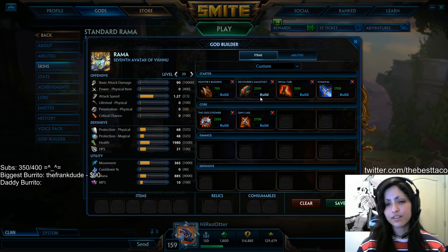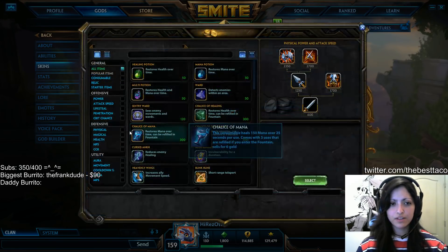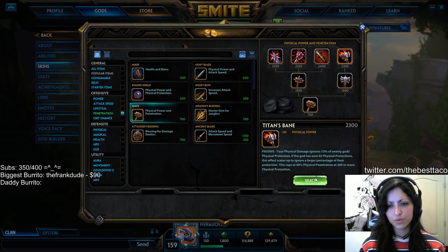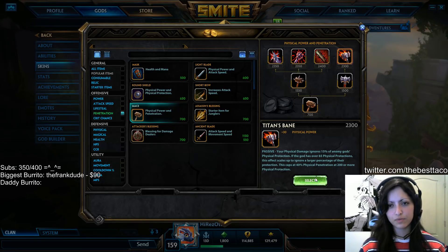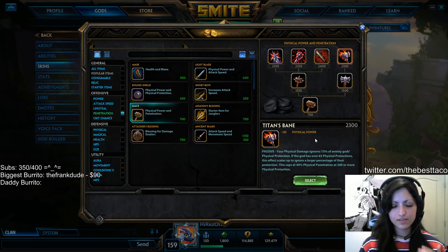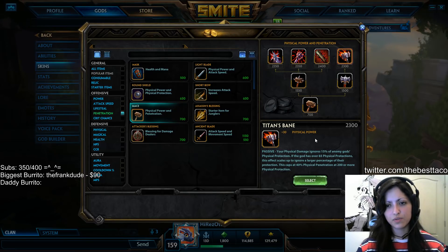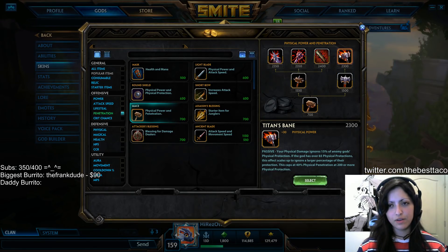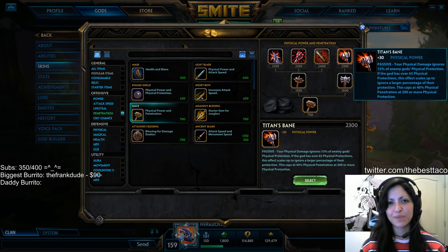You'll also have a little bit of that lifesteal option, which we'll address shortly. Last but not least, you can never go wrong finishing this build off with Titan's Bane. Titan's Bane is going to give you great prot shred — if the team is going very physical prot-heavy, Titan's Bane will definitely take away from that. A lot of people say it's counterintuitive to put Titan's Bane and Executioner within the same build, but Titan's Bane is one of those drastic situations where if the enemy team is insanely tanky, this item is going to help you out greatly without messing with your normal Hunter gameplay style.